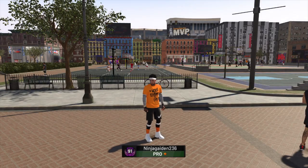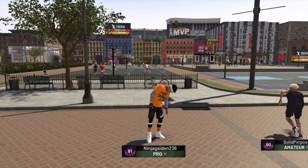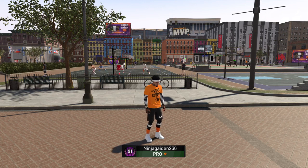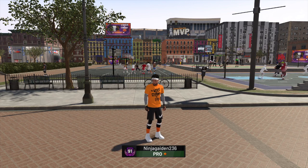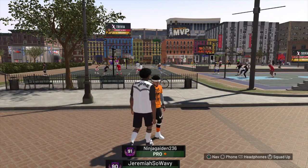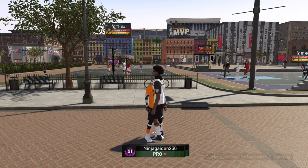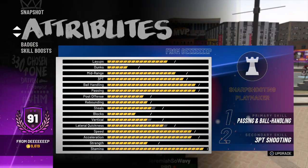What's going on y'all, it's Ninja and we got another attribute update. This will be my attribute upgrade for 92. 93 is gonna be probably two bars, so I'm gonna try to get that done as quickly as possible. It's a double bar so I'm gonna be grinding extra hard for that one. Let's just get right into it.